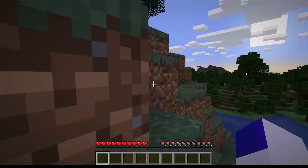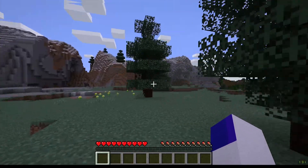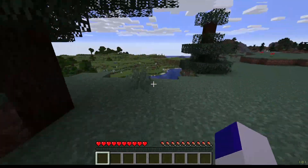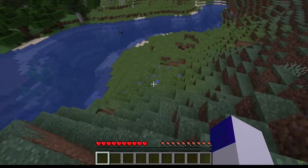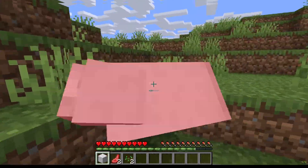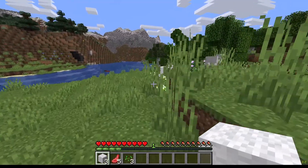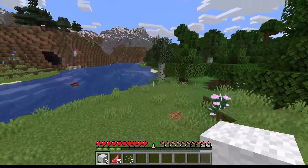Good spawn, good spawn. Let's take a look around. We've got mountains. And before I do anything like cutting trees, I'm going to kill these sheep for wool so I can make a bed. Two, and three. So let's go chop down some trees like every other Let's Play.